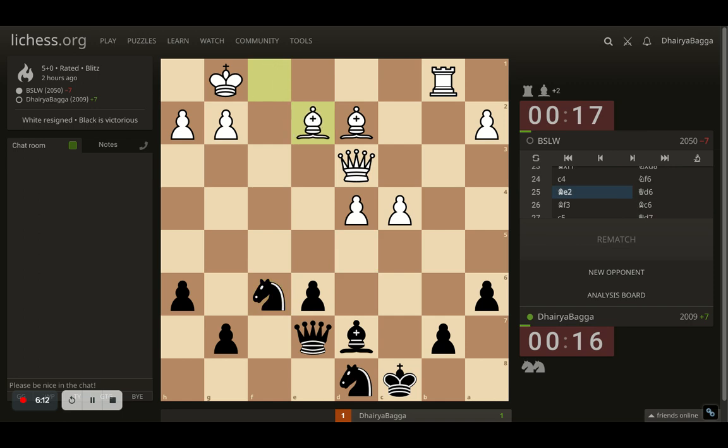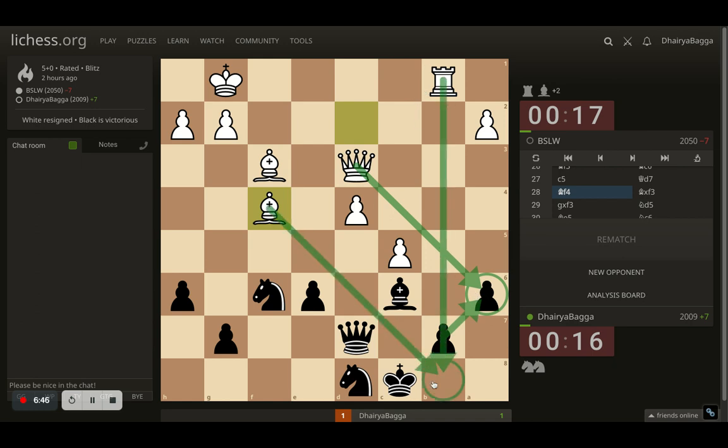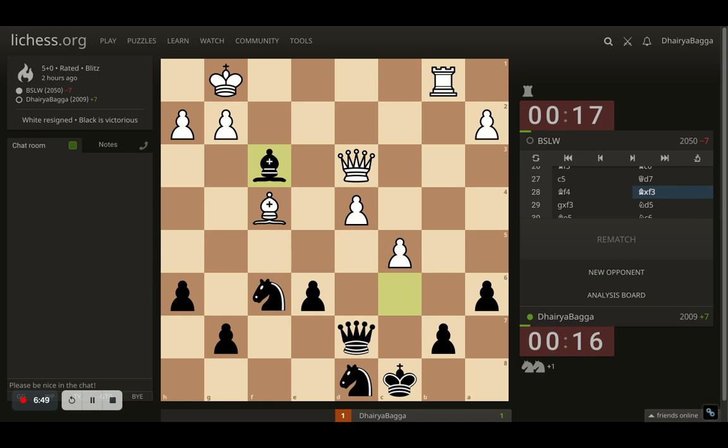Opponent plays c4, kicking my knight away, so knight comes back to f6. Bishop to e2, preparing to maybe go to f3 eyeing b7. I went with queen to d6 first, opponent plays bishop to f3, I play bishop to c6 asking for a bishop trade, but opponent plays pawn to c5 — so I just move my queen and the structure is solid. I place my queen on d7, opponent plays bishop to f4 again. I took the bishop first, opponent takes back.